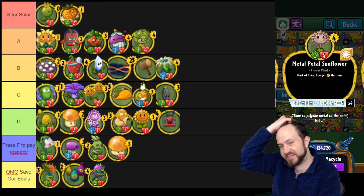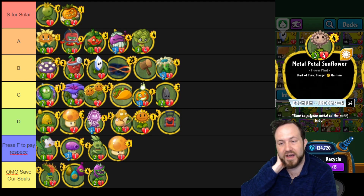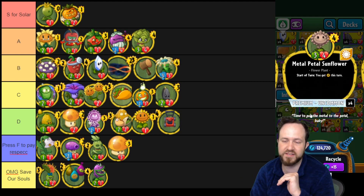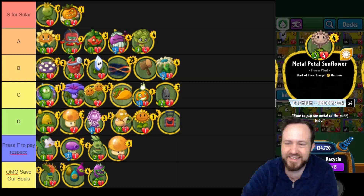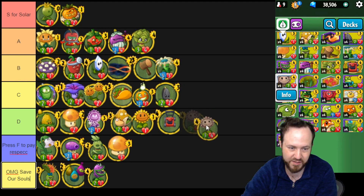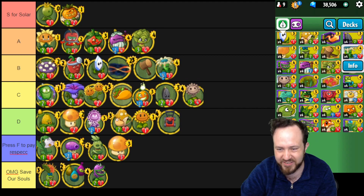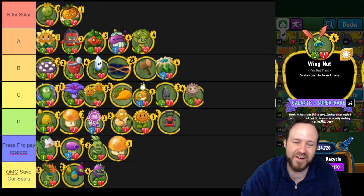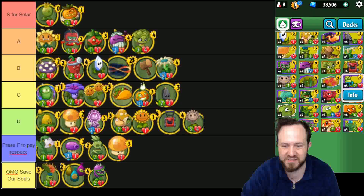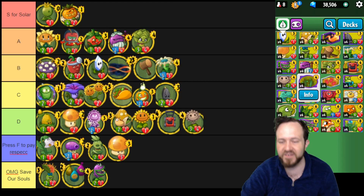Metal Petal Sunflower — I used to use this more in ramp decks. It's a nice budget rampy card but it doesn't do enough for its cost. Three cost three-four is bad stats, and then it only gives you one extra sun. It's answerable by a lot of plays on turn four. Looking at the four costs in the Solar class, it's severely outclassed, particularly by Wing Nut. For budget players it's around C, for more advanced players it would be closer to D. I'm putting it in D just because of how severely outclassed it is.